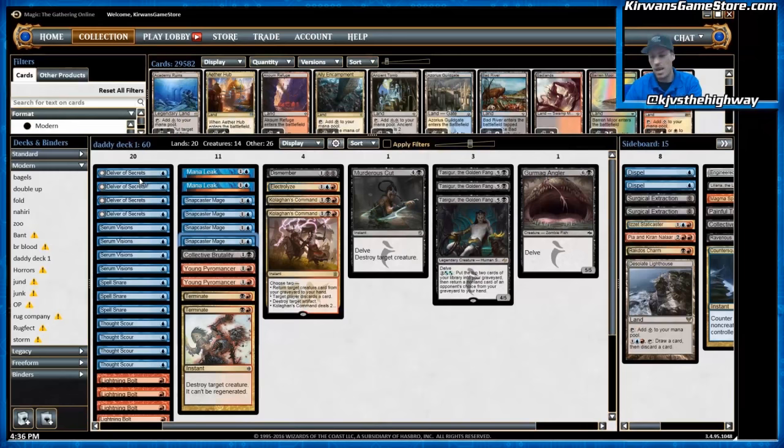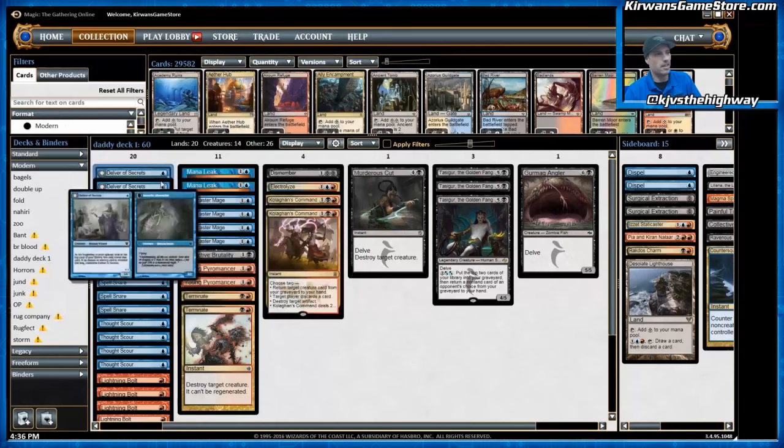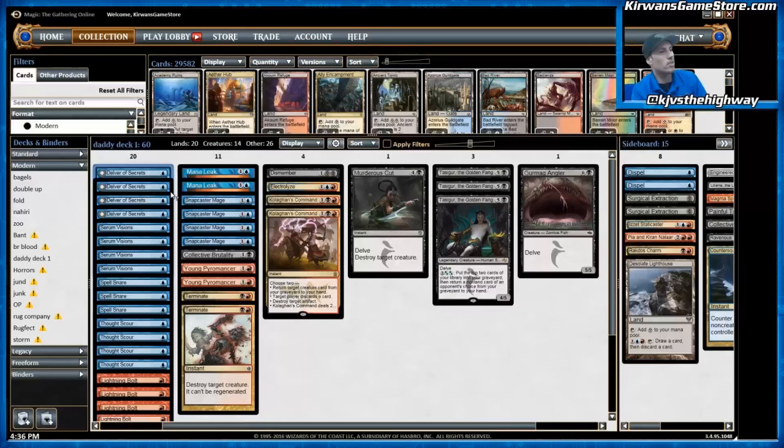The first four-of is Delver of Secrets, the namesake of the deck. It's a 1/1 blue for one mana. At the beginning of your upkeep, you can look at the top card of your library; if you reveal an instant or sorcery this way, you transform Delver of Secrets. The other side is Insectile Aberration, a 3/2 flyer for the same one mana that you paid. Delver is great against any sort of big mana or combo deck in modern, of which there are a few.